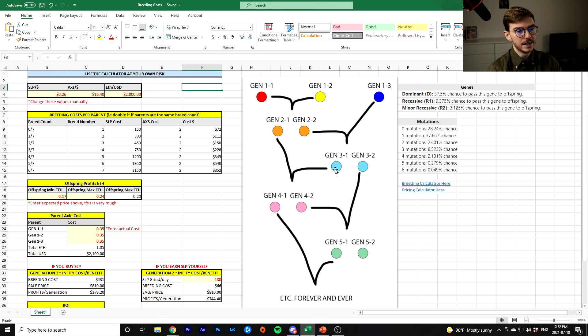What you'll do instead is take one of the offspring — not both — and breed them with their uncle Gen 2-1. That will get you Gen 4-1 and Gen 4-2 because you've bred these two twice. Gen 3-2 hasn't been bred yet, and these guys have each been bred twice now. Because you bred Gen 2-1 with Gen 3-1 and got your Generation 4 children. Now you take Gen 4-2 and breed them with their uncle or aunt, Gen 3-2, and you end up with Gen 5. Then you take one of those kids and breed them with their aunt or uncle Gen 4-1, and this loop continues forever and ever.